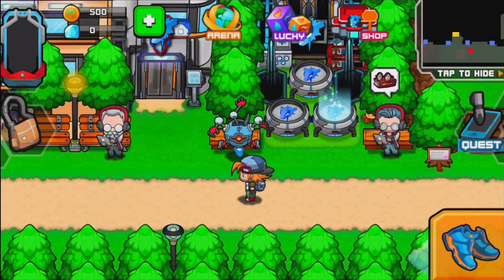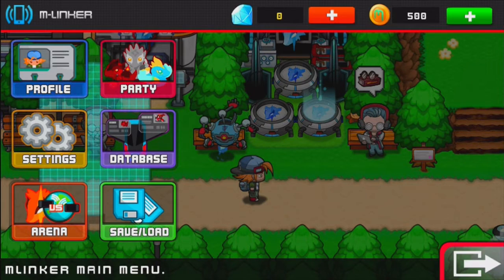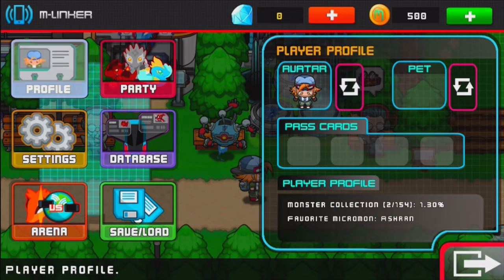Let's do it. But let me quickly talk about the top left corner because I feel like I did not talk about it. The profile is pretty much your trainer ID card in Pokemon. You can have a pet, which I believe does nothing in this game, at least from what I remember. You have past cards, which I'll talk about later.